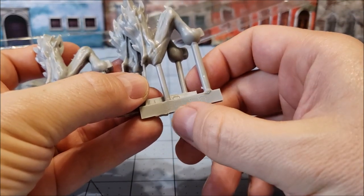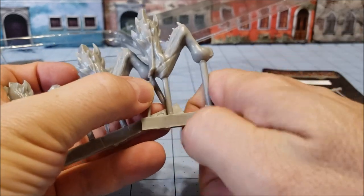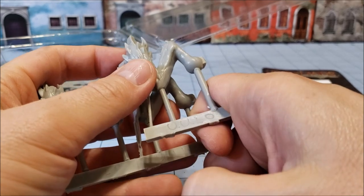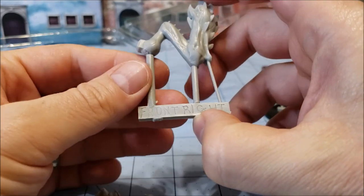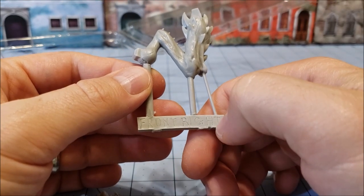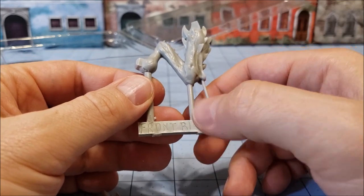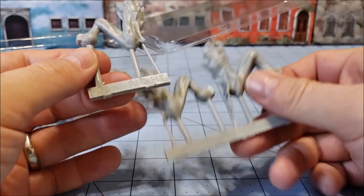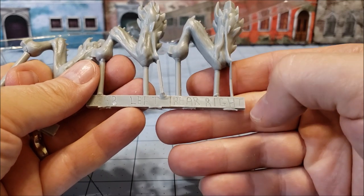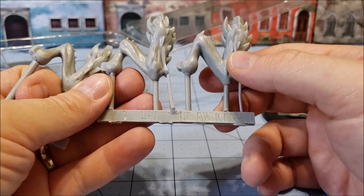Thankfully, whoever casts these - I believe Tim Prowl is doing the casting still for Mirce - all of the models are actually marked. So if you have the entire unit of the Crabmen, you can see they all have their names there. And on the other side, thankfully, all of the pieces are labeled. So I'm not going to go and chop everything up and get it all prepped and show off all the pieces bit by bit, because I am absolutely going to have no idea where these things go. You're just going to have to bear with me; I'll probably build Ulo here in bits and pieces as I film this.